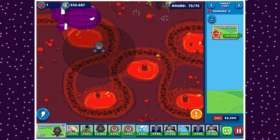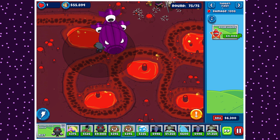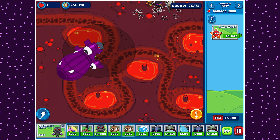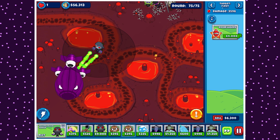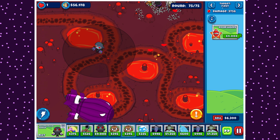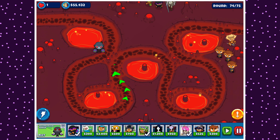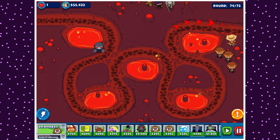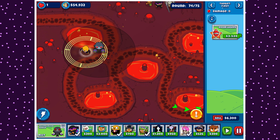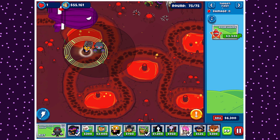How much damage does base no-upgrade no-support Tech Terror do to a BAD balloon in this first loop? Once it's out of range for the first time I'm not going to wait for the second loop. Actually pretty decent — this is a fair bit of damage, but the BAD balloon hasn't taken that much of a dent — it's still only a little over 10% of the BAD balloon's health. That's pretty non-impressive for a no-upgrade no-support Tech Terror. 3,756. Gotta keep that in mind.